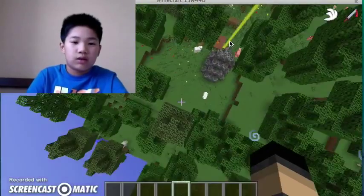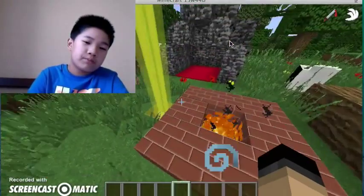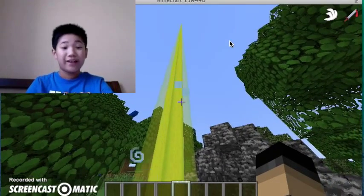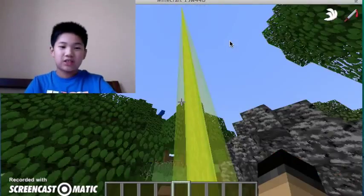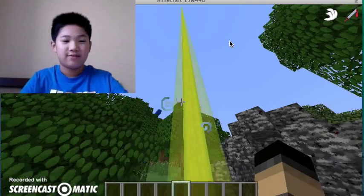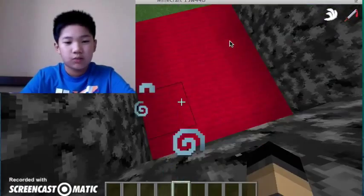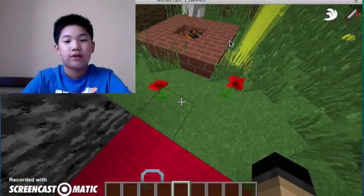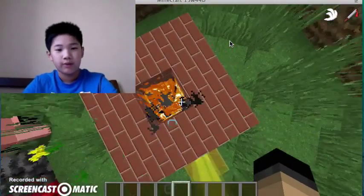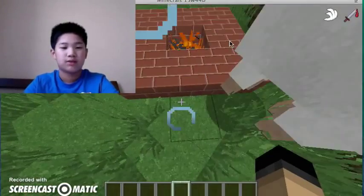Now we're gonna be looking at the camp. This is a nice and normal camp. You might have noticed there is a beacon — that's just for the sake of saying it's the Thunder Clan. Next up in here, this is not the Warriors' Den — this is the Leader's Den. I didn't build the Warriors' Den. I didn't put that much effort into this, but hopefully you'll like it anyway. This is where you can just sit down, enjoy the campfire, and maybe cook some fish.